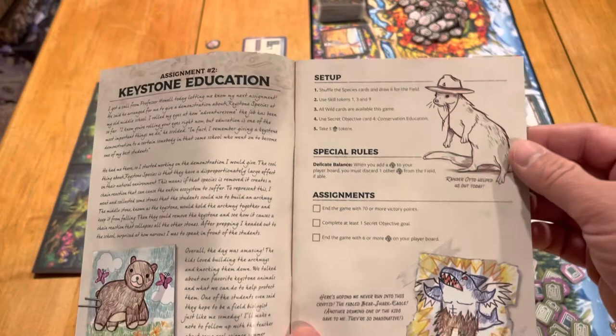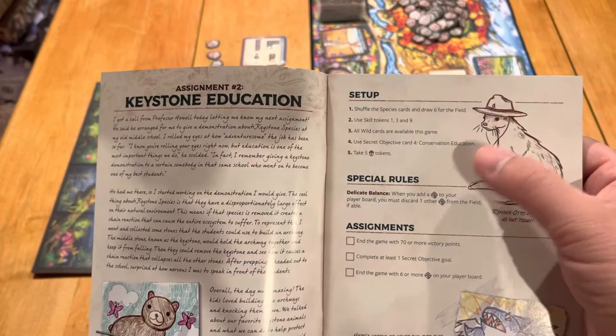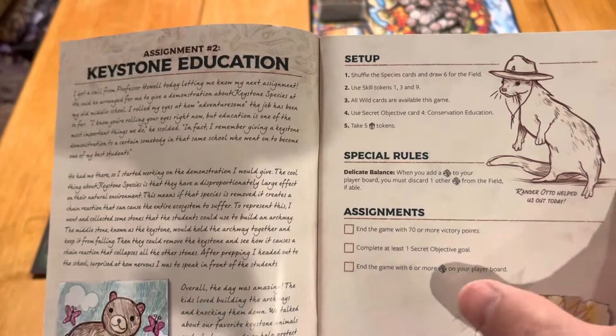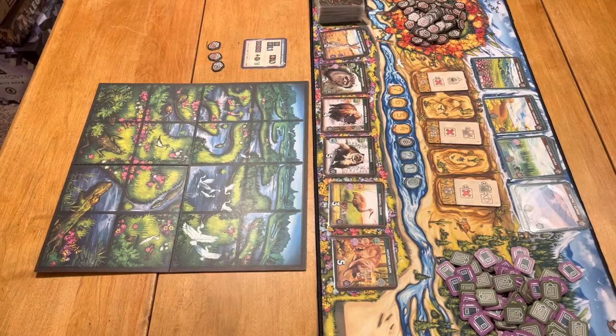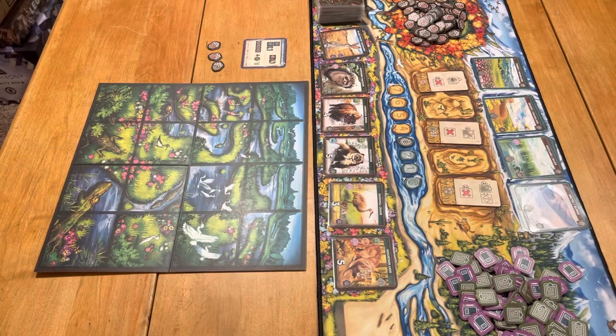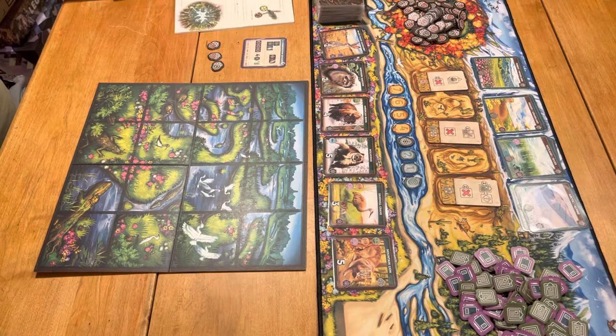The first mission was really simple — it was kind of like beat a specific score with most things in play. This one has a special rule: if you add one of these keystone cards to your player board, you've got to discard a keystone card from the field if able. At the end of the game, you have to have six or more on your player board, complete at least one secret goal, and have 70 or more points. It starts to ratchet up the conditions, and as you go deeper in the book, they add more difficult things to make it a very robust solo mode. There's a nice campaign with 20 different things in here, and that really adds to the flavor.